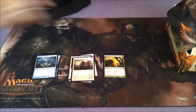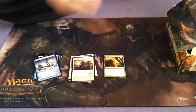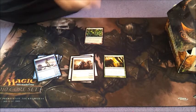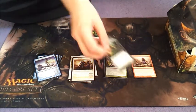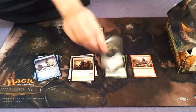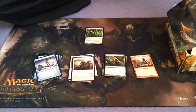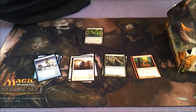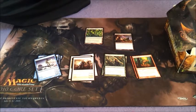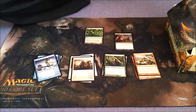Got an Outwatcher, Depth Halimar, Kalani Gardener, Emeria's Hatcher, Growth Spasm, Leatherback Baloth, Arbor Elf. I think Torch Slinger is an okay card. Got Vendetta — a lot of Vendettas. Forked Bolt.